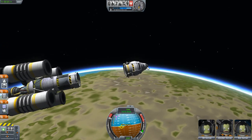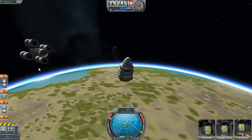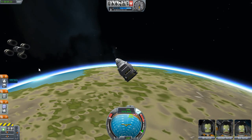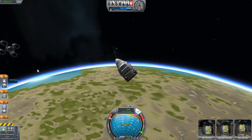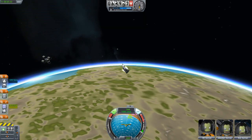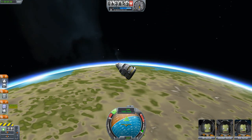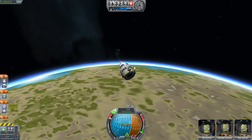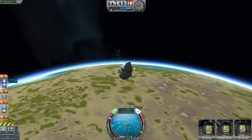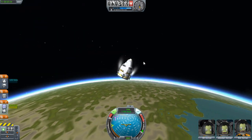Separation — very cool. SAS is off. Let's turn this baby around — like so. SAS on. I have to turn on the RCS like this, and now I have control. Let's try to get this thing down a little bit. It's not quite as elegant as I had liked it to be.